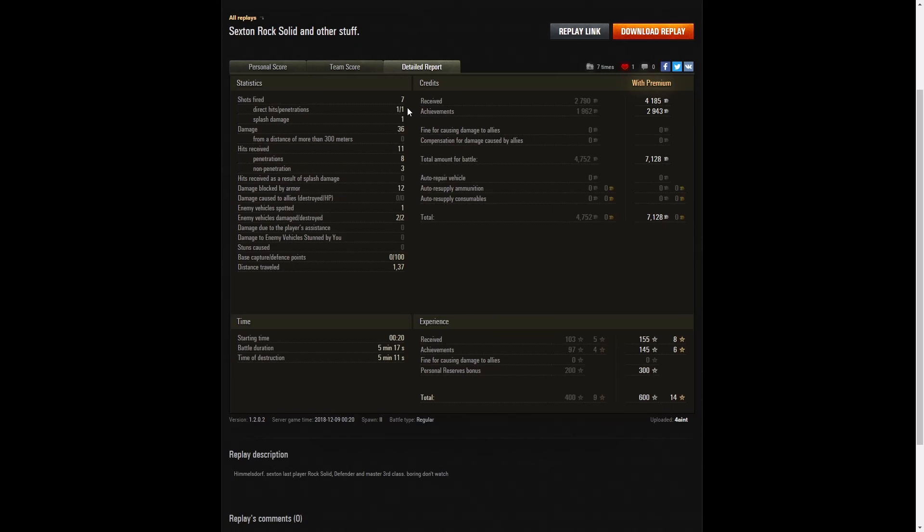Looking at the details: seven shots fired, one direct hit, one penetration — that was the shotgun — and one splash on the enemy. 36 hit points of damage dealt. 11 hits received from the enemy — that was the autocannon — 8 penetrations, 3 non-penetrations, 12 hit points blocked by armor. One enemy vehicle spotted, two damaged, two destroyed. He managed to get 100 defense points — the first reset gave around 95 and the ram kill took care of the remaining points, so he stopped it just in time. Credits: 4,185 from the game, 2,943 for the achievements award, totaling 7,128, with plenty of ammo remaining. XP: 155 base, 145 achievements award, 300 from personal reserves, totaling 600. What a great little game.